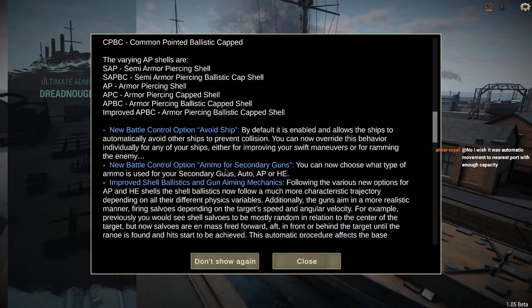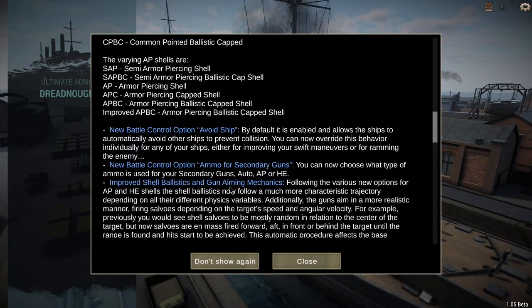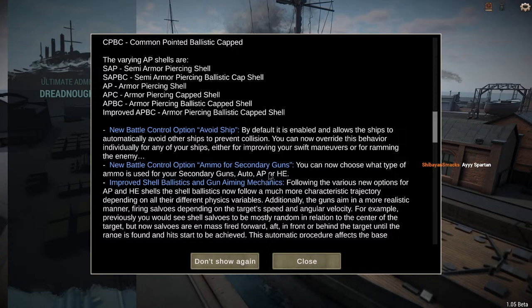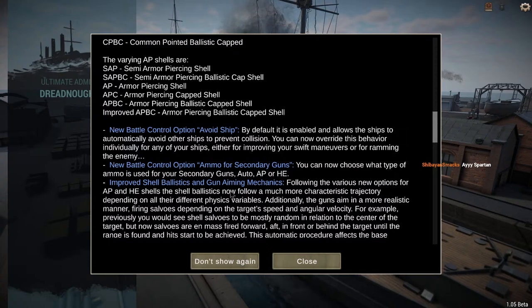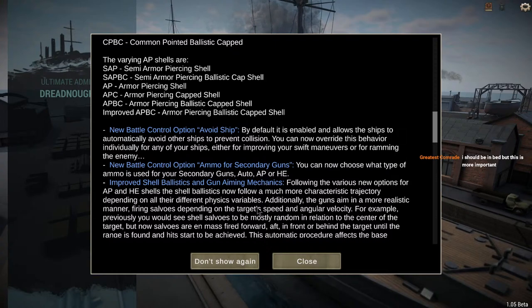New battle control option for ammo for secondary guns: you can now select an ammo type specifically for secondary guns. Prior to this, whatever AP or HE you chose would fire out of both sets of guns, meaning your secondaries were often ricocheting or ineffective because they were firing AP while your main guns were also firing AP.